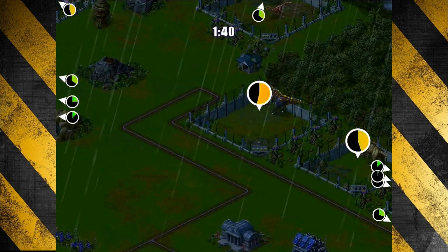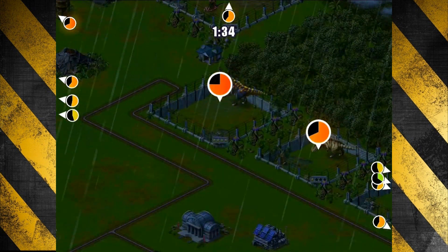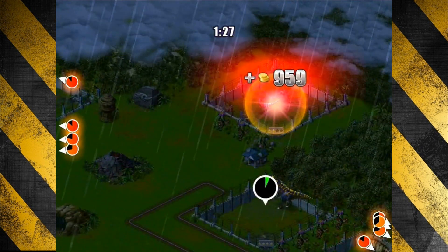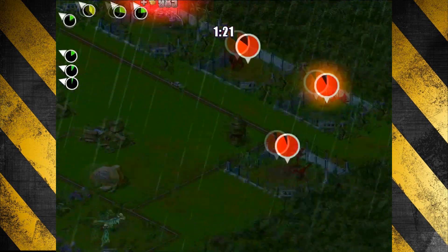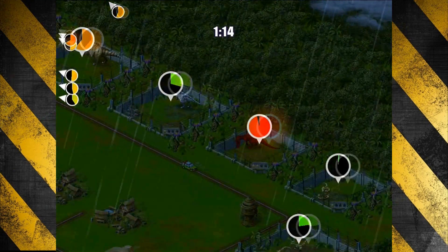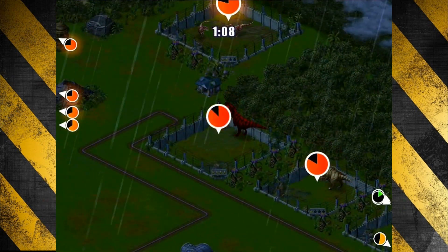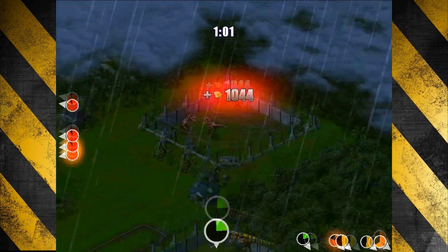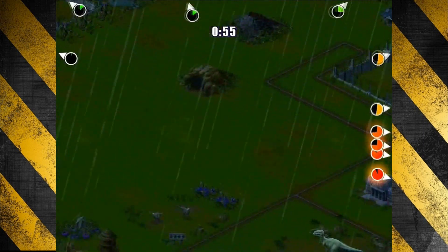Code Red comes along, we gotta complete that — we don't really have anything else we can do at this point. I really have a feeling we can get a high score this time if we try hard enough, we just need to let our dinos get up there. I don't think we've ever looked at our raptors up close like that before — that's kind of cool. The red coloring — still kind of cool.